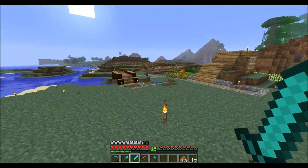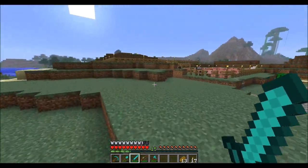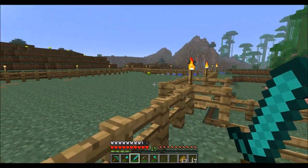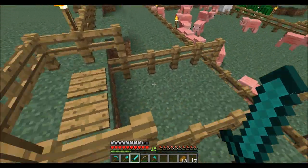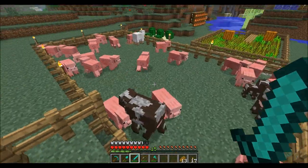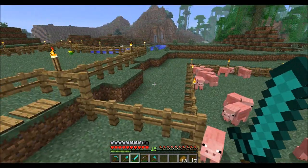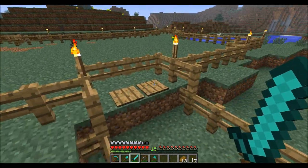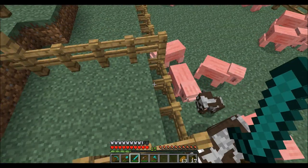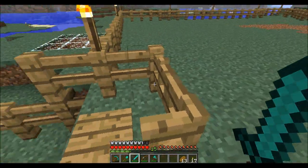What I've done off camera is, as I said I would do — I leveled this place down a bit, created a bigger pen. Now what I need to do is get these guys, and this random sheep that introduced itself into the pen somehow, and bring them up here. Now as you see I have some pressure plates here, and I so rarely ever do anything with pressure plates — it's kind of weird — because I don't usually understand them.